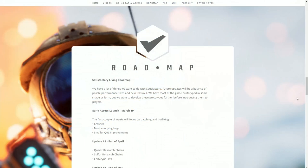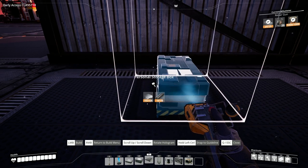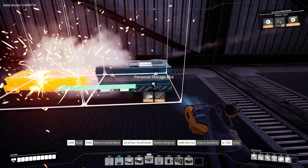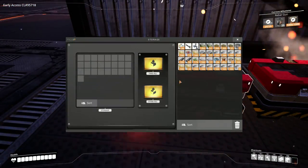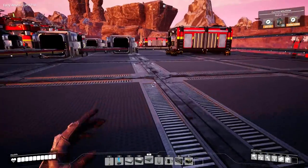Looking at the roadmap for Satisfactory, the future looks bright. The first update is scheduled for April and is going to include quartz research chains, sulfur research chains, and conveyor lifts. The next update in May is going to include the next tier — tier seven — which is nuclear and aluminium. It's also going to include trains and will overhaul the late game areas as well.